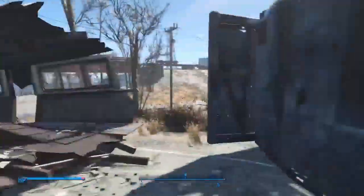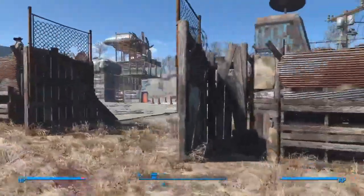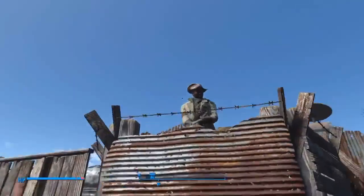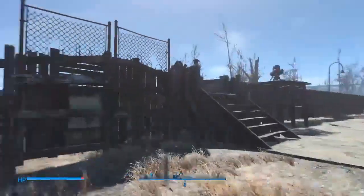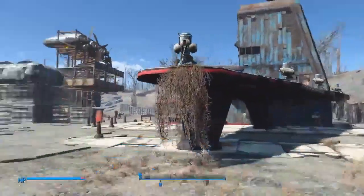Moving on to the actual base tour — there's my base, good old Double Dog Gate. It's pretty nice. I've got Preston up here as the main guard, and I've got some turrets up there as well to keep it secure.